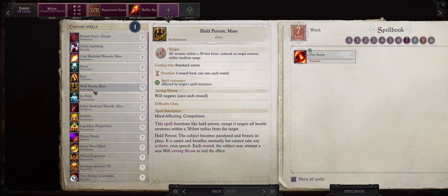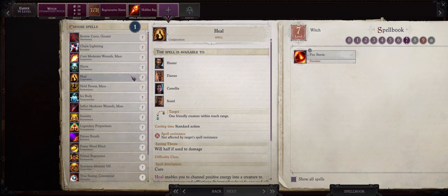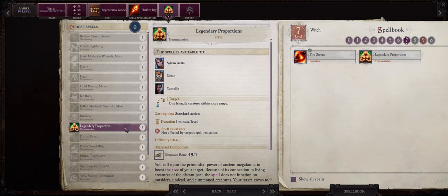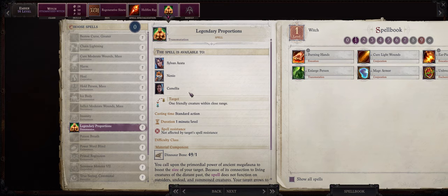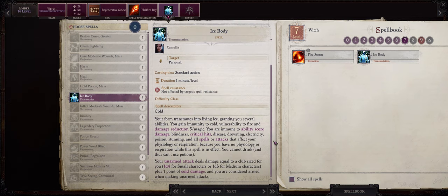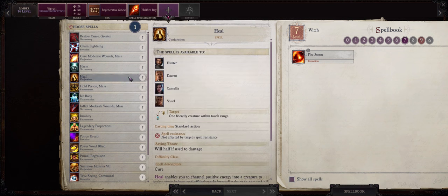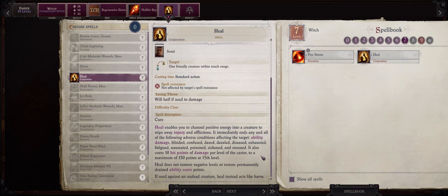Your first level 7 spell pick should depend on what spells your other party members can cast. For example you can pick Heal here, but at this point in the game both Sosiel and Daeran will already be able to cast Heal, and even Camellia as well. Legendary Proportions on the other hand is basically a massive upgrade over Enlarge Person, but as I said before both Nenio and Camellia will also be able to cast it so keep that in mind. The last spell pick is Ice Body, a very powerful personal only buff — with this spell Ember will become immune to quite a lot of stuff, the most important ones being Ability Damage and Critical Hits. I would say overall the most versatile pick here would be Heal.